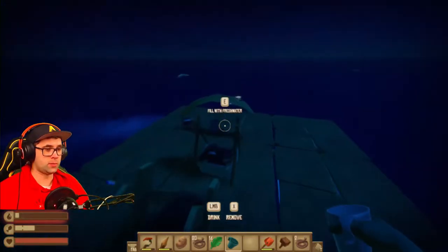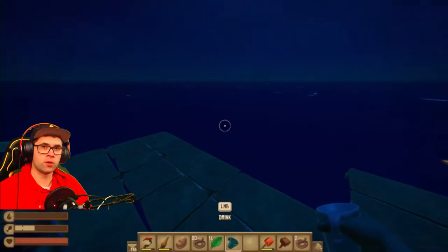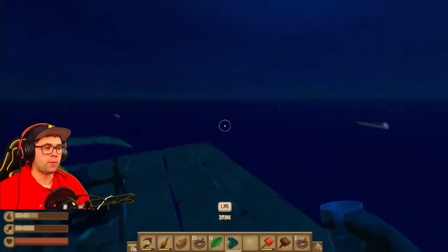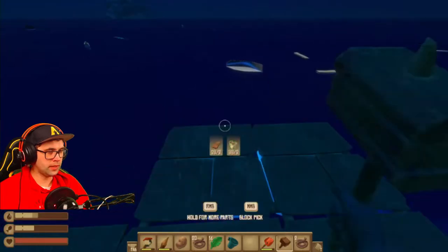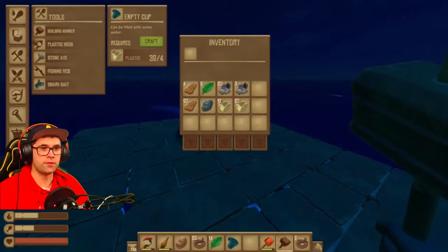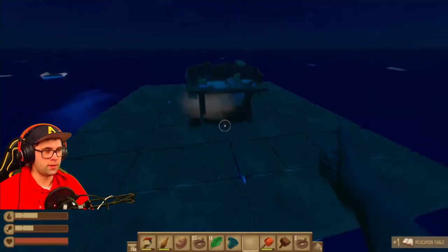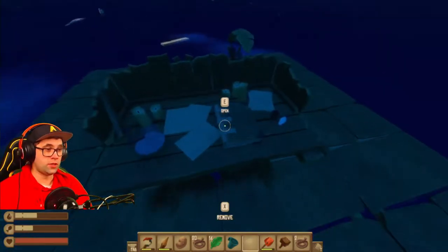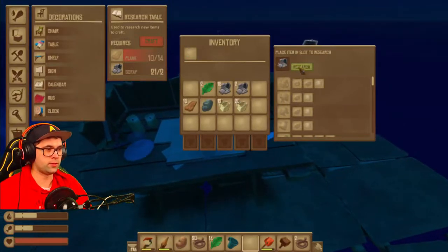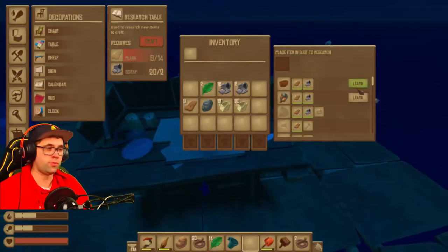At this point just keep gathering all your resources. Eventually you will come across blueprints for the receiver and the antenna. What you also want to do is upgrade your raft so it's big enough, then make yourself a research table — you need scrap and plank. Once you have made one of these, open it up and you can place one item of the different resources to research. Once you have researched the right items it'll unlock new things for you to build.